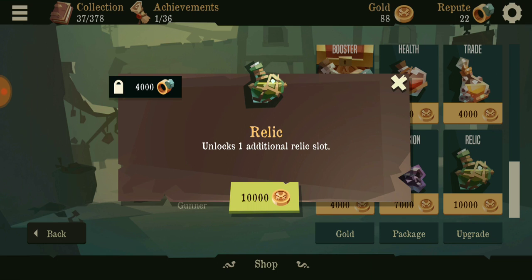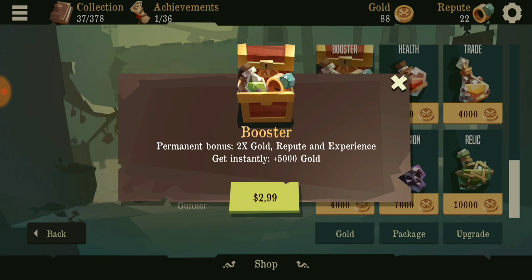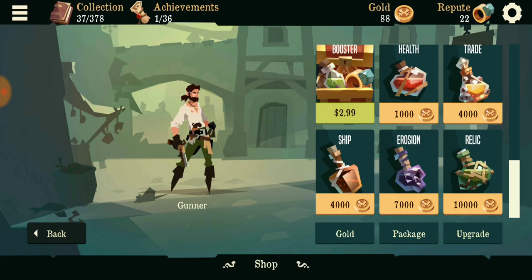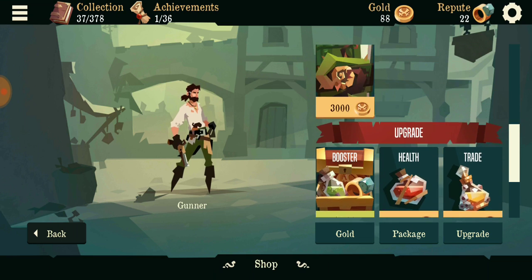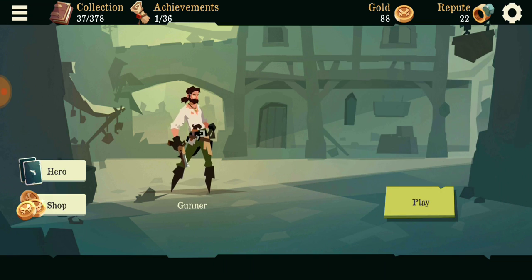Unlock additional relics - so these are the upgrade things for your actual character. Let's get gold and XP and stuff. As you go you progress with your coins and upgrade. You gain coins pretty slow, but I'm pretty sure if you beat most of the enemies the more you get. With that said guys, I'm gonna end it here. Hope you guys enjoyed and I'll see you in the next one. Peace out.